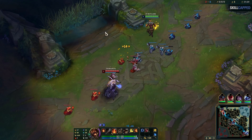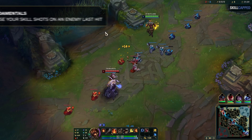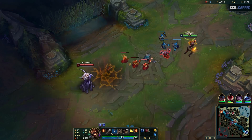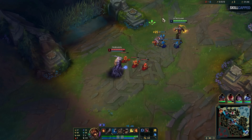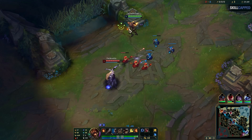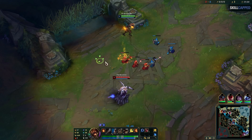Those last 15 seconds seem standard and normal, but Lissandra was actually misplaying that entire time. There was no visible punish for it, so it's hard to tell — let's watch it again. This is fundamental number 2, which is knowing when to auto attack. Look how I'm positioned for most of these 15 seconds. I'm standing very close to her ranged minions, basically acting like I'm going to harass her with auto attacks. It makes her play pretty scared this whole time.